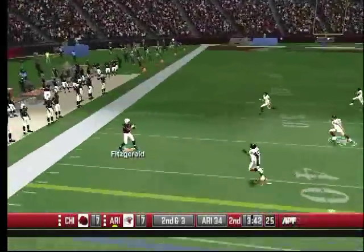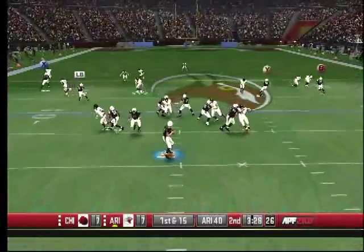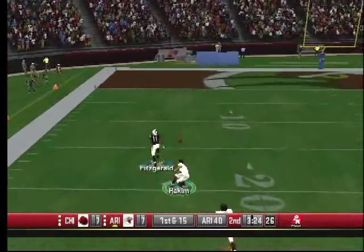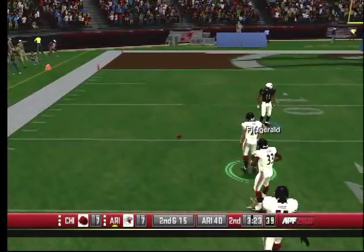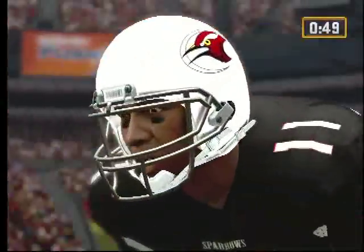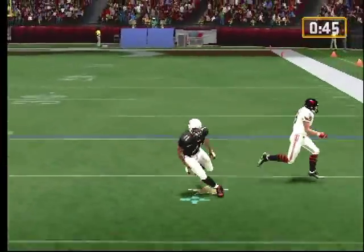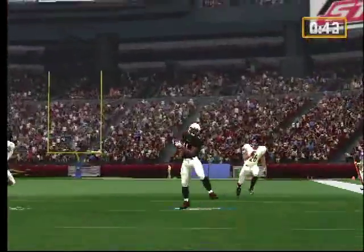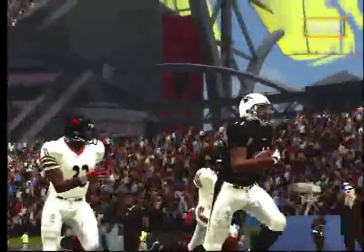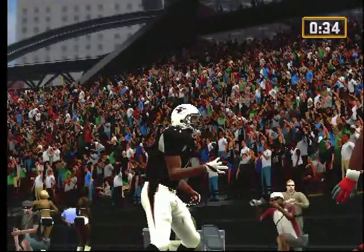Play action pass — Fitzgerald on the sideline, had some real estate but couldn't keep his feet. Going up top to Fitzgerald — and it's tipped away by a generic DB. That guy went to a generic university too. Look at Larry Fitzgerald's eyes, look at the intensity. Look at the double move on the generic — he comes back and shows this guy: 'You might have got one, but I own you, son. This is my field.'